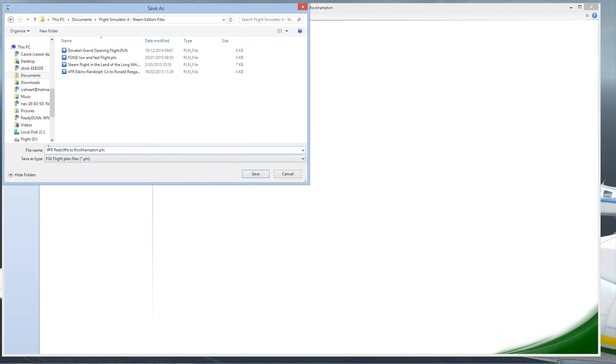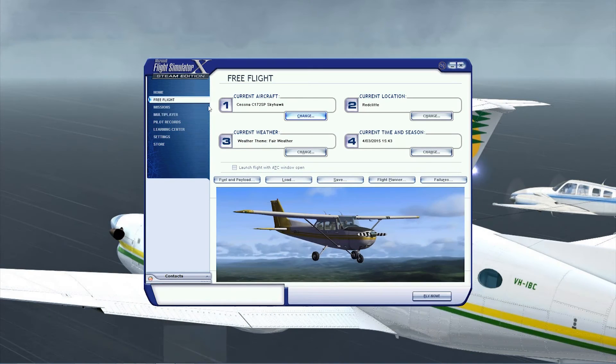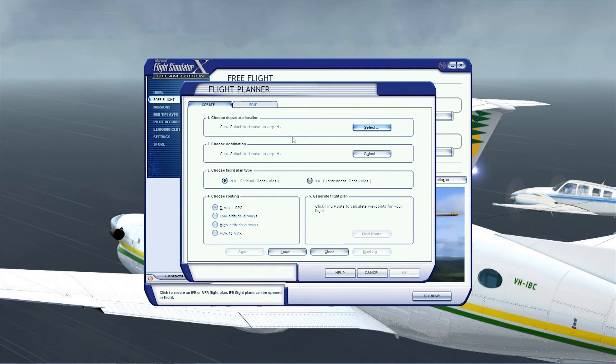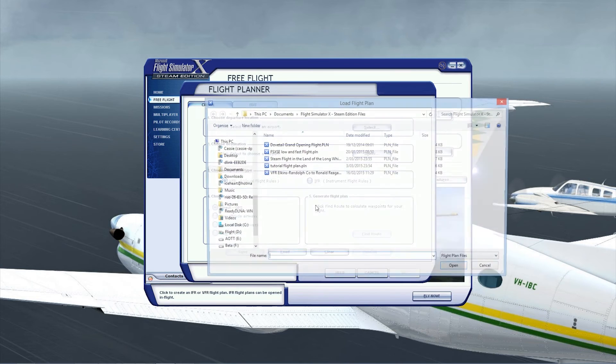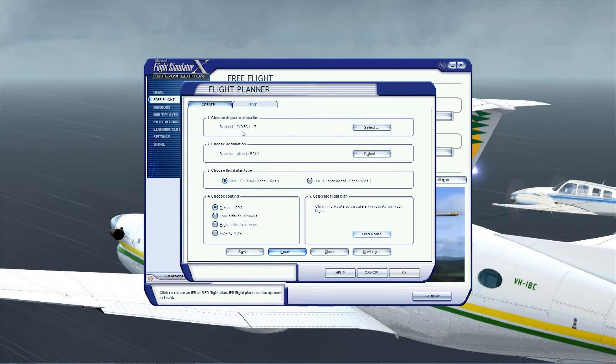You can name it to whatever you want, so let's save it as 'Tutorial Flight Plan.' We'll save that one in there — done. So we're going to minimize Plan G now and go back to our FSX. We're going to go back to Flight Planner, but this time instead of just doing it from scratch, we're going to click Load. And there it is — there's the one that we've done. We've got our starting airport, Redcliffe, going up to Rockhampton. Fantastic. Then we click OK.